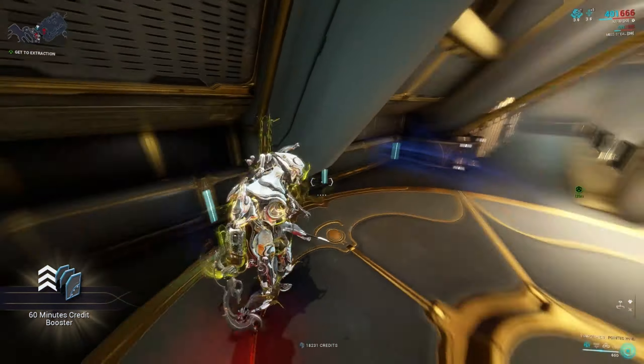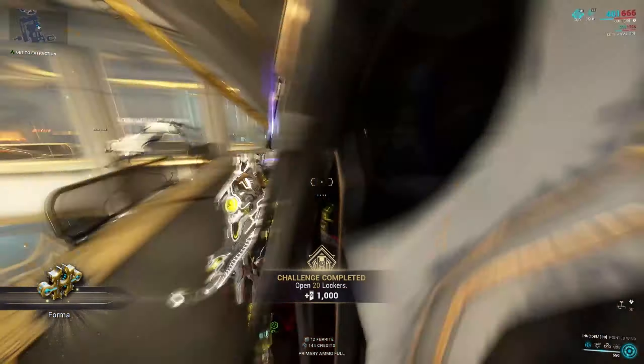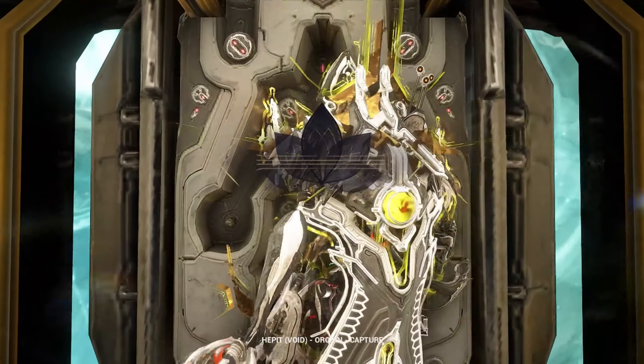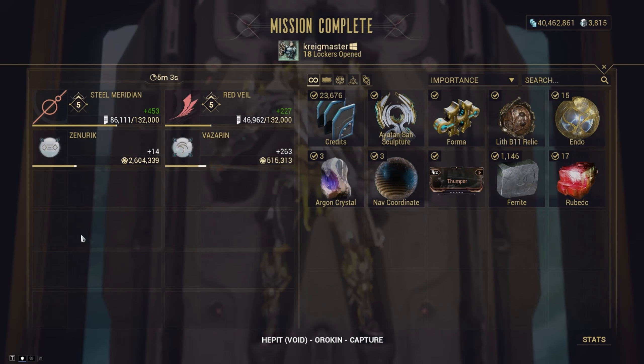When you are close to them they make a humming sound, which makes it easier to find if you are lost. Here is an example of getting both a statue and Forma. That's all for the method.